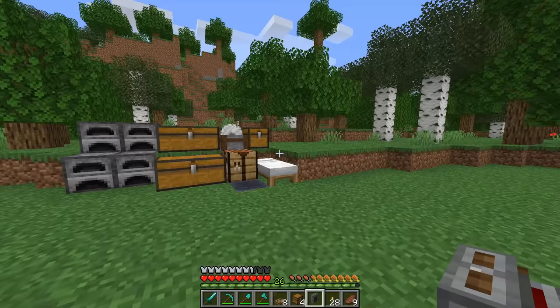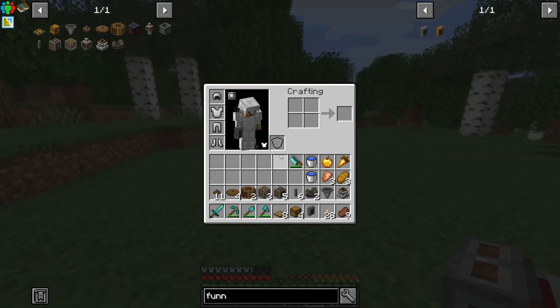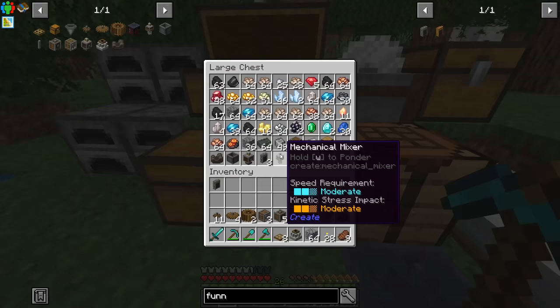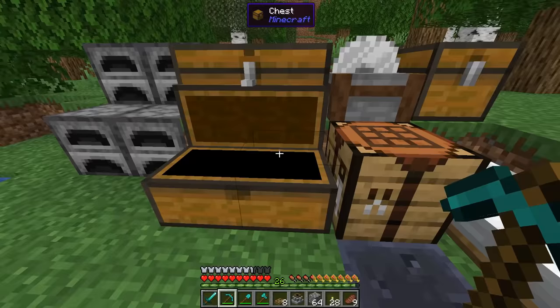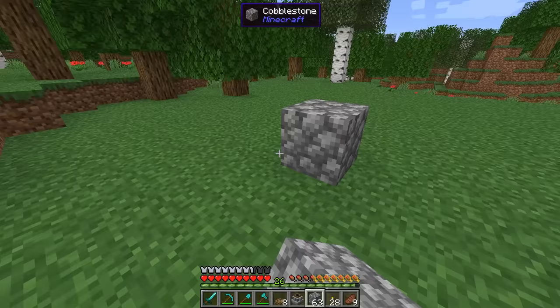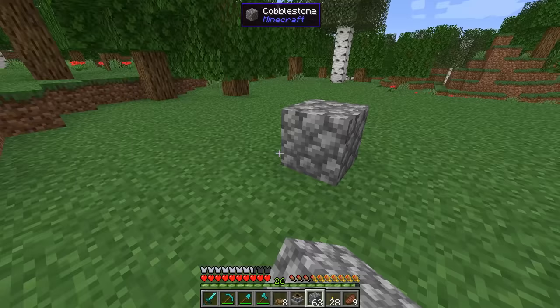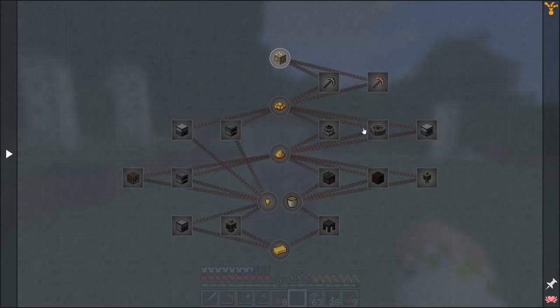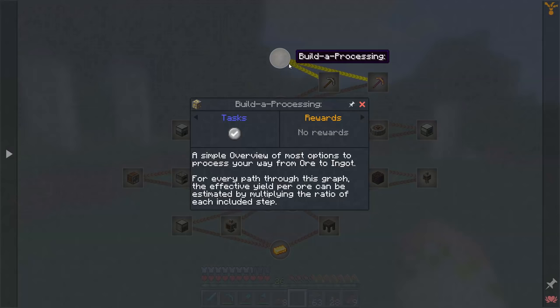We'll probably not be homeless forever, but for now the build is just going right over here. The first important block is the millstone. Let me open up the quest book to show you what we're doing — this is the ore processing tab. These are quests but there aren't really any rewards; the idea is to help you map out how to process your ore, covering every option and what the yield will be at each stage.